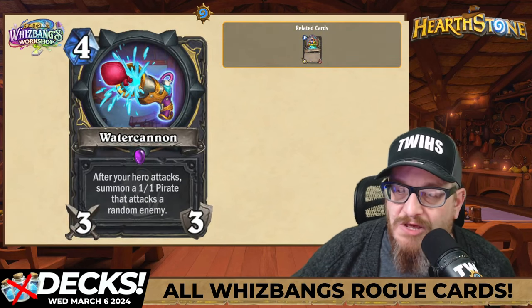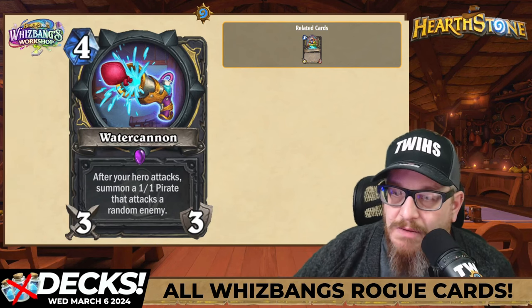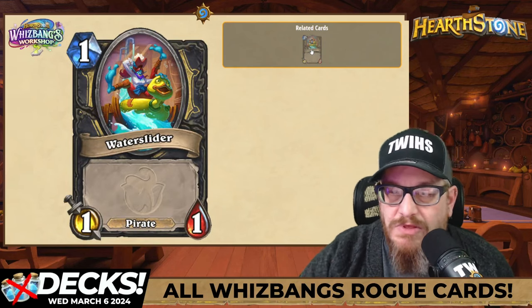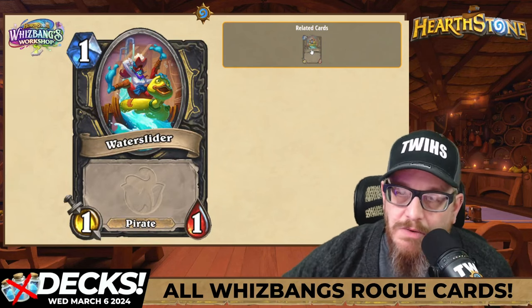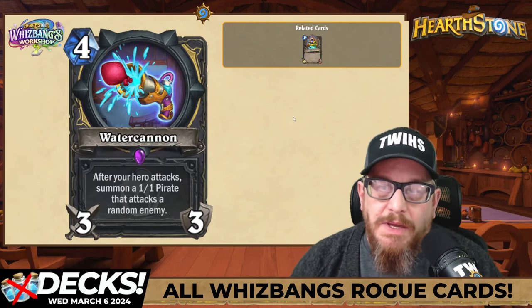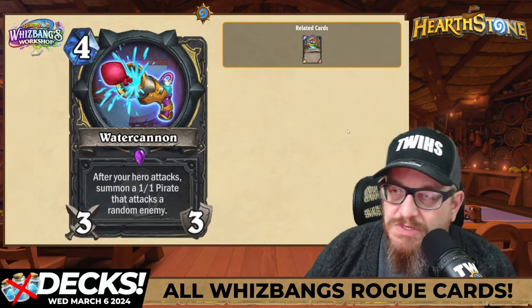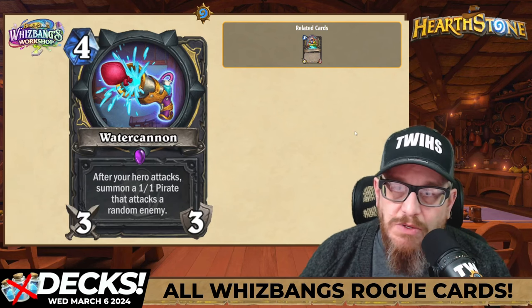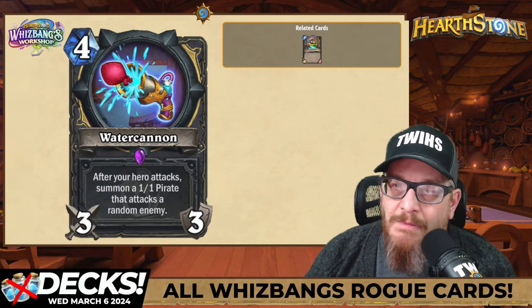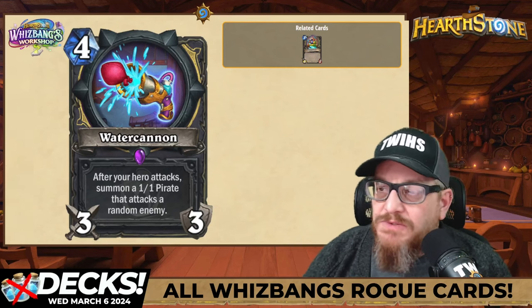Four mana Water Cannon, a 3/3 weapon. After your hero attacks, summon a 1/1 pirate that attacks a random enemy. This is nuts. Water Slider — look at the art, it's amazing. It's a pirate, and the art is so cute. Yeah, this is a broken weapon. This is going to be a nutty combo we're seeing with rogues and pirates. I'm excited — I don't play a lot of rogue, but I might change my mind. I love the archetypes where it's just one type of tribe.